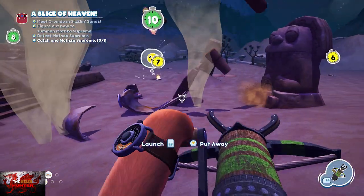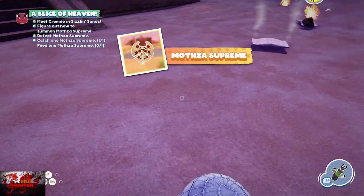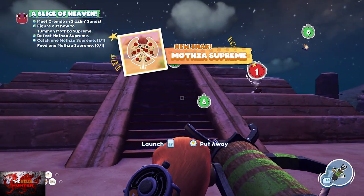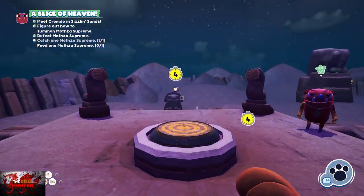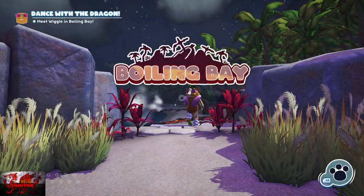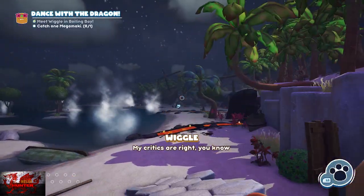Whip out your snack grappler, slam him down, and then he shrinks down very small. So that's the Mozza Supreme done.